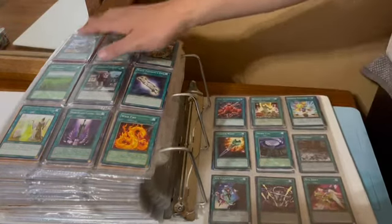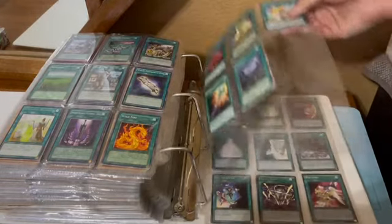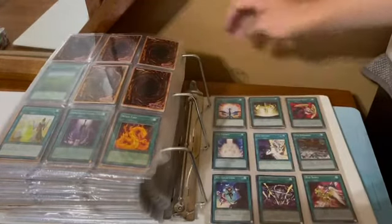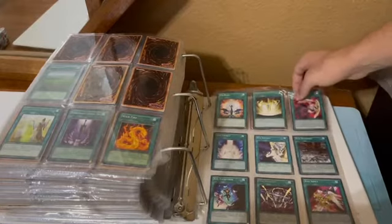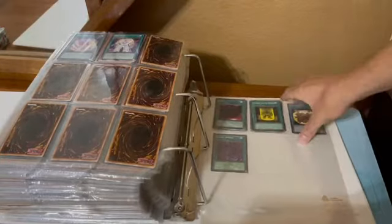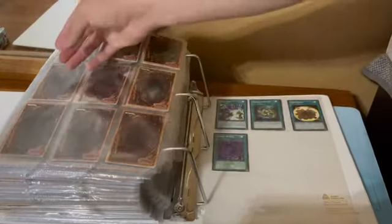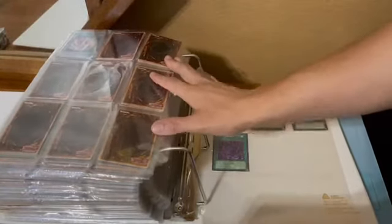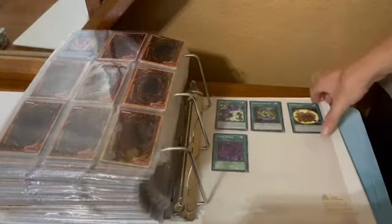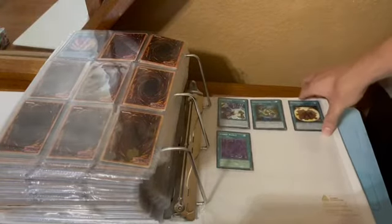We're at the W's: Wave Motion Cannon — another great burn card. Then we're at the X's, a lot of Xyz cards mainly. Y's — Yami and Yellow Luster Shield — those are the only two cards there. And then Zephyr Path, Zenmaios Function, and Zombie World. So those are the Z's.